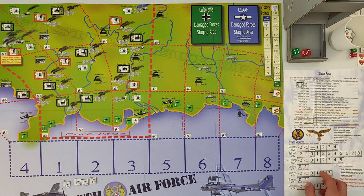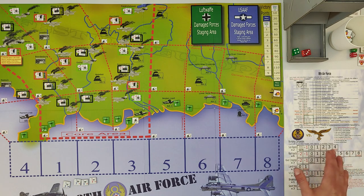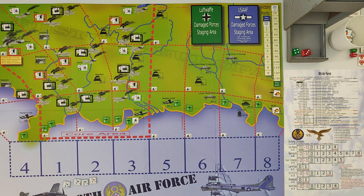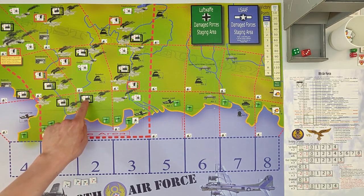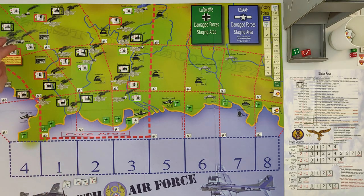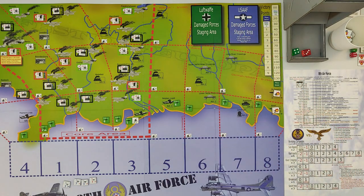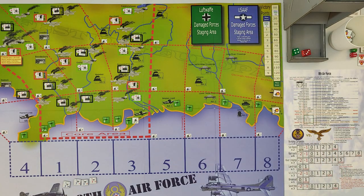Phase six: score campaign and victory points. We move the campaign tracker two spaces left for the two bombed areas, and no spaces right since all campaign targets are bombed. For victory points, the Germans have nine unbombed heavy industries and Berlin is unbombed — that's ten victory points for them. No US groups are in the dead pile or damage staging area, so no additional points. We skip phase seven until August 1944.